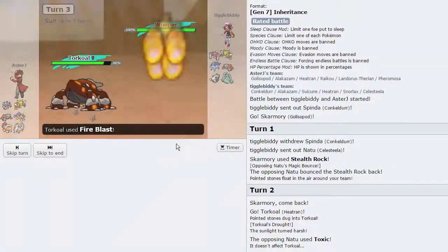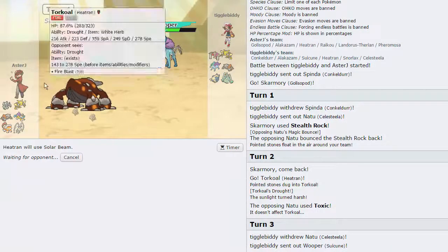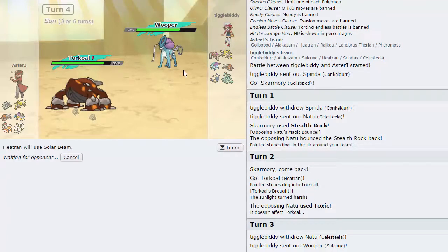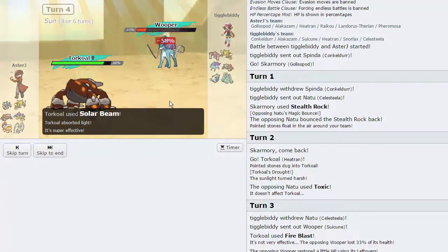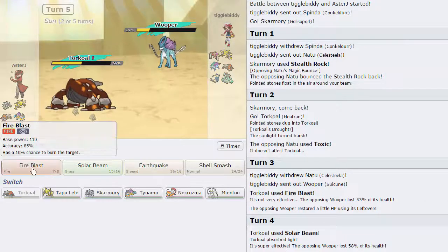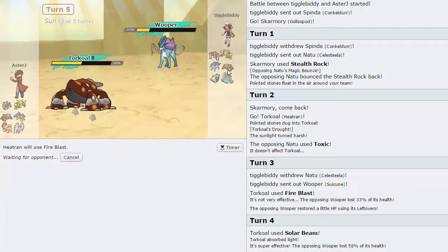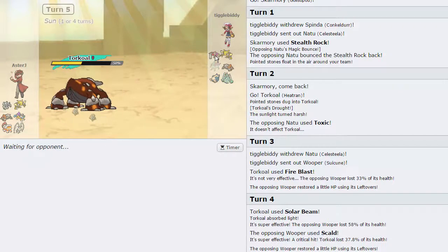As Suicune comes in, which is Wooper like I said before, and now we can Solar Beam this because we are Torkoal - nice. That's going to do a lot of damage, probably not going to kill but it's going to do a hefty amount. He might bring in his Snorlax as well, but Fire Blast does enough to that thing for me not to be too worried. We are going to get off this Solar Beam - it's going to do 58. He's going to go for a Scald, he's going to leave himself in range of a Fire Blast. So I can even click Fire Blast again - I'm going to risk the miss because it covers a lot of his switches as well.